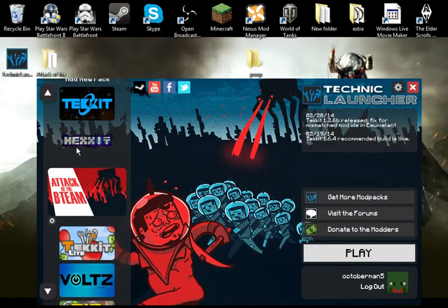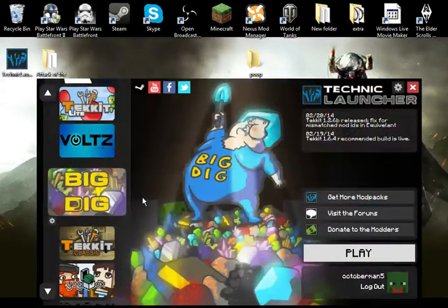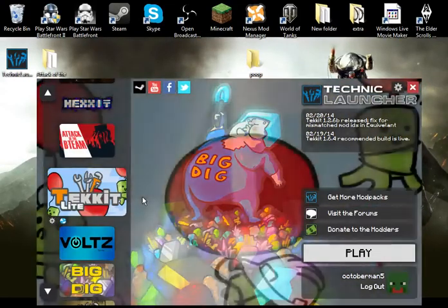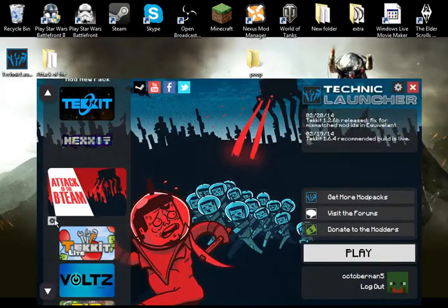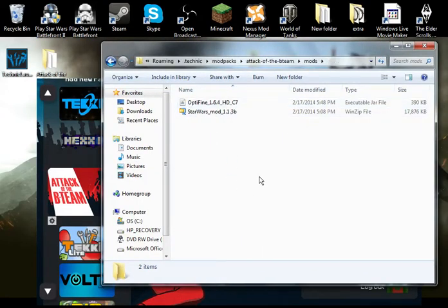After that, whatever pack you're using — whether it be Hexxit, Attack of the B Team, Texit, Voltz, Big Dig, or whatever — you want to just go into your mods folder, which will have a ton of mods in it. It's going to have somewhere between 60 to 100 or 20 mods, something like that — a pretty substantial amount of mods in it.